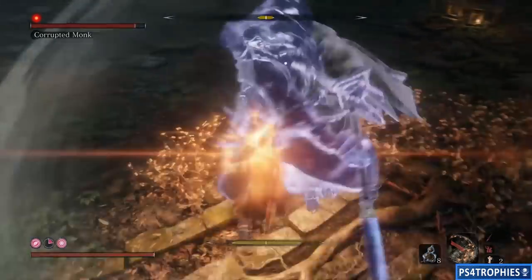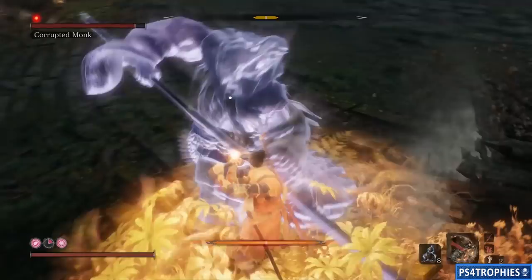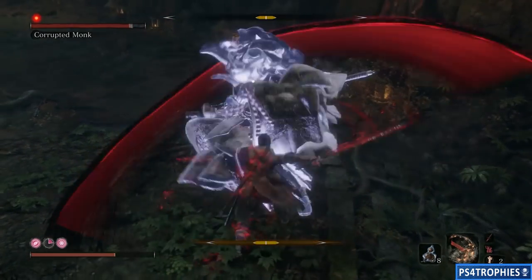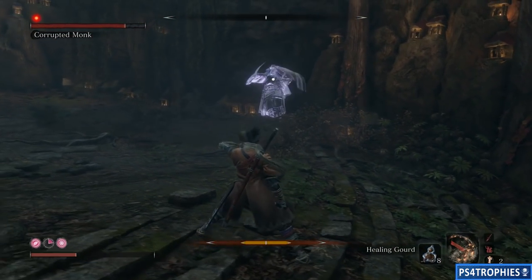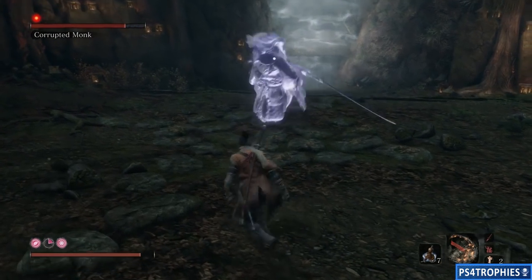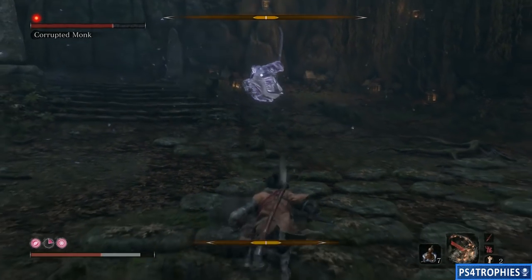I'm standing toe to toe right now, deflecting every attack - I haven't gotten hit. Then he does these unblockables and again I couldn't figure out which one it was going to be. That was the sweep, which I should have jumped for, but I missed it. So I decided to hang back and just whittle his health down with the Mortal Draw - you do a decent amount of damage to his health. He did a jump attack, I went in for the Mortal Draw, then backed away.